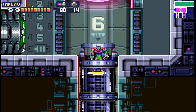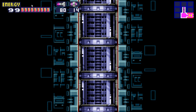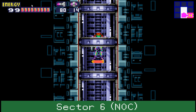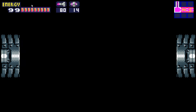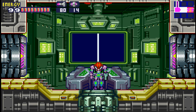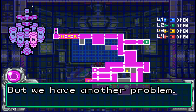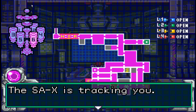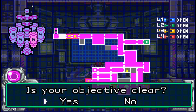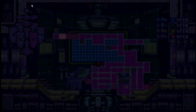Let's see what the computer has to say. 'The security robot seems to have gotten much stronger — this worries me. Be careful. But we have another problem. Once you're done, leave immediately. The SA-X is tracking you.' Okay, sounds good — that sounds legit.